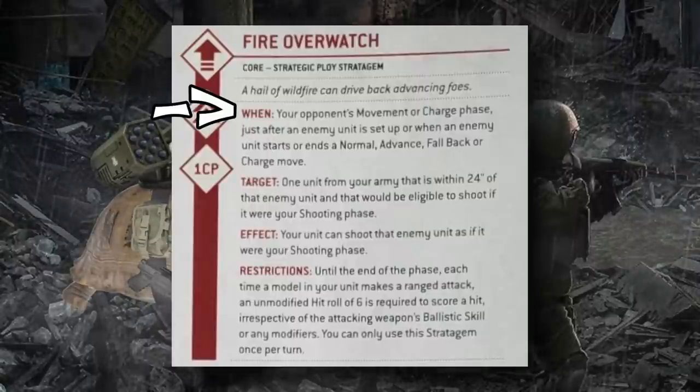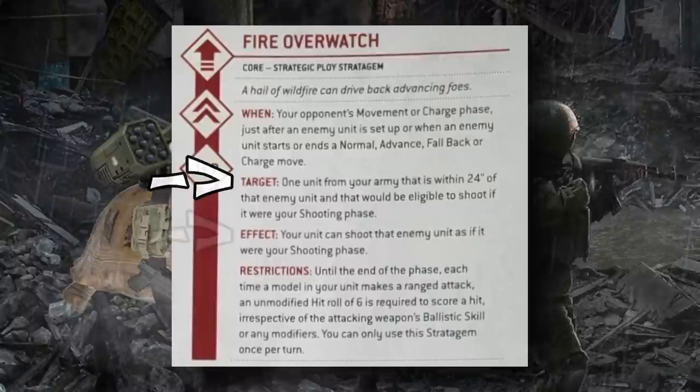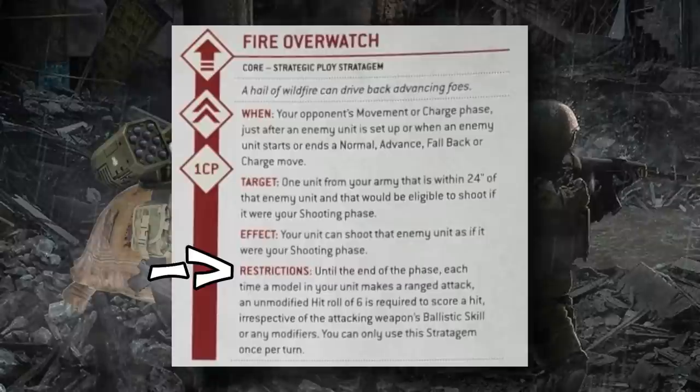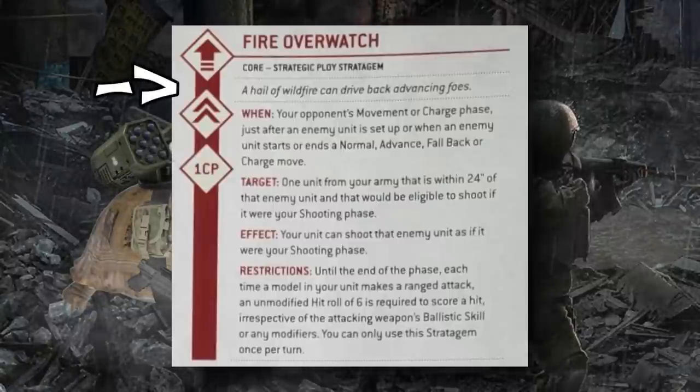The rules for using stratagems are also broken down in the 'when' category of each stratagem, which tells you the specific timing — for example, when a unit is selected to shoot or when a unit is selected as the target of an attack. They'll also tell you the target you can choose, the effect, and any restrictions such as only being usable once per game or conditions like attacks made during overwatch only hitting on sixes. On the left side you'll see a CP counter showing how many command points you spend.